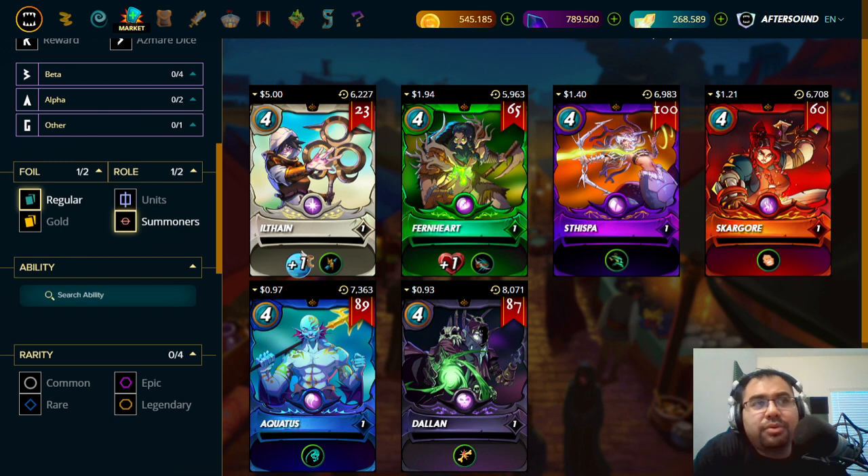When you think about what the team has said — and Aggie echoed it too — the goal is to create cards that have a very niche or very specific utility. You can see that with Ilthane, Fernheart, and Thispot. When I look at Skargor, Aquatus, and Dalin, I think to myself: are we one rule set away from giving these cards that same kind of utility?